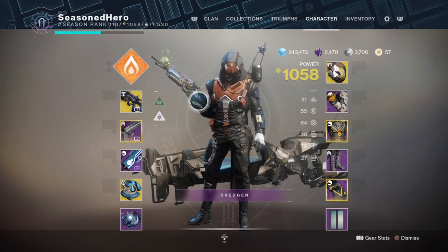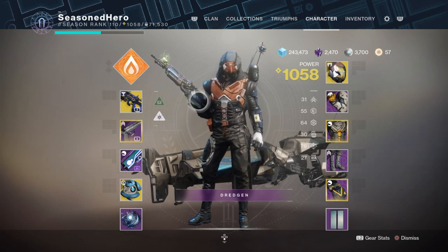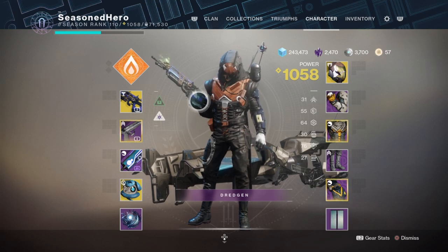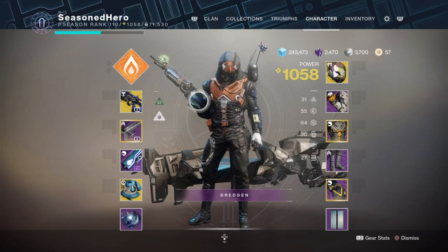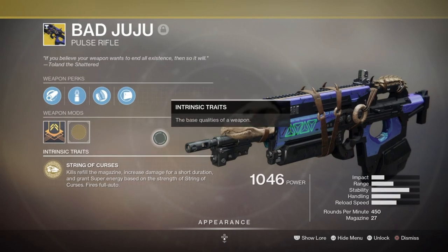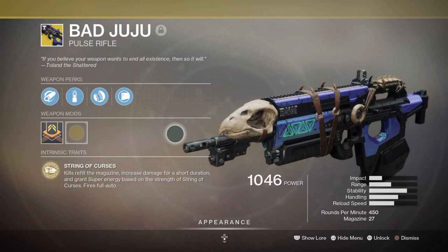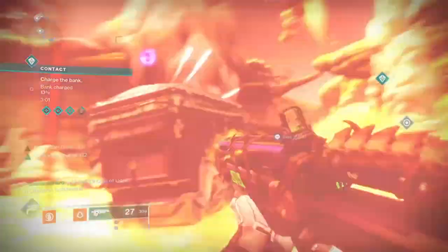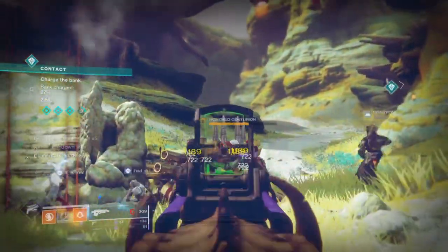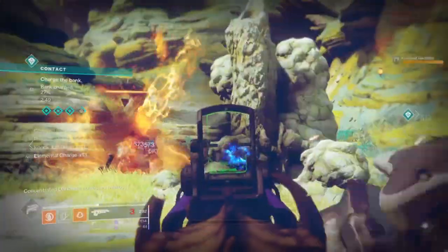Now for weaponry, you're going to need to have the Bad Juju Exotic to aid you in building up your super quickly. And then a secondary with the Demolitionist perk to help with building up your grenades quickly, although this can be missed out completely if your discipline stat is at a moderate level. Heavy doesn't need to be anything specific, just something that you can use for extra damage when needed. My primary slot has the Bad Juju Exotic Pulse Rifle and it's generally the best weapon to pick for any build where you want to focus on the improvement of super regen rate. Now Bad Juju used to give a much larger chunk of super back around the Season of Opulence when it was first introduced, and then over the following months a nerf came down the line for the way super regen worked for most gear, abilities and weapons.